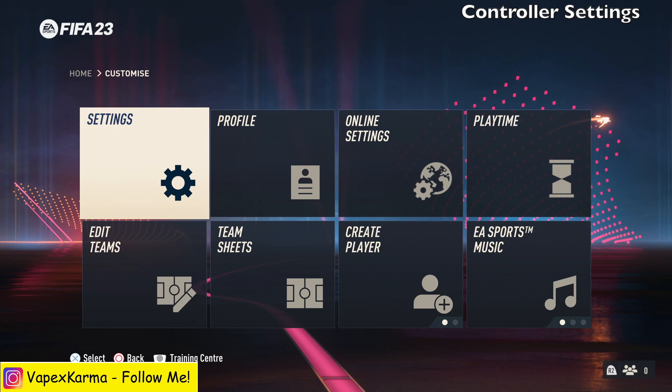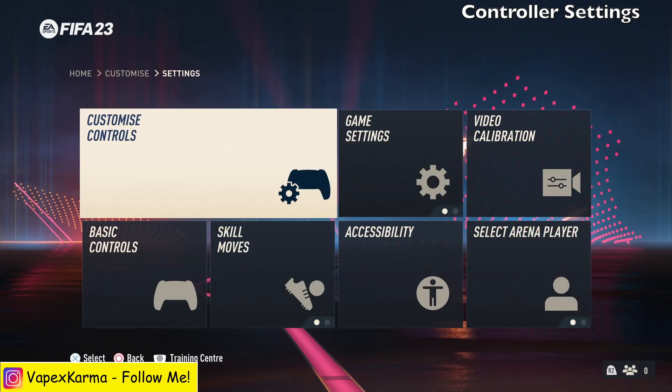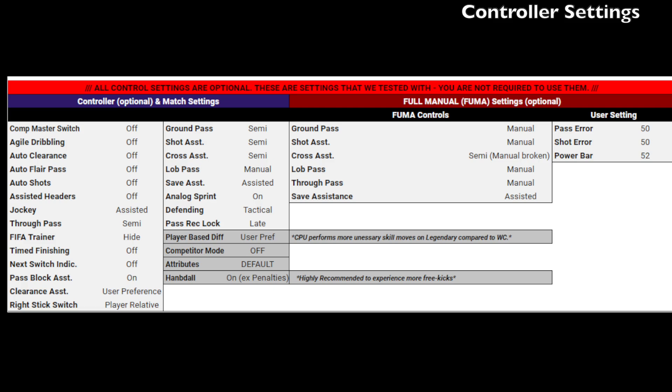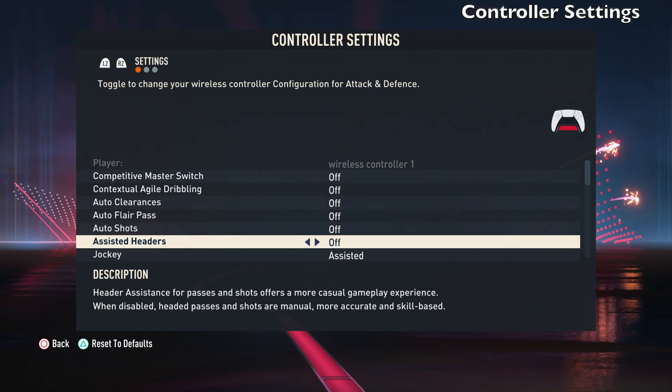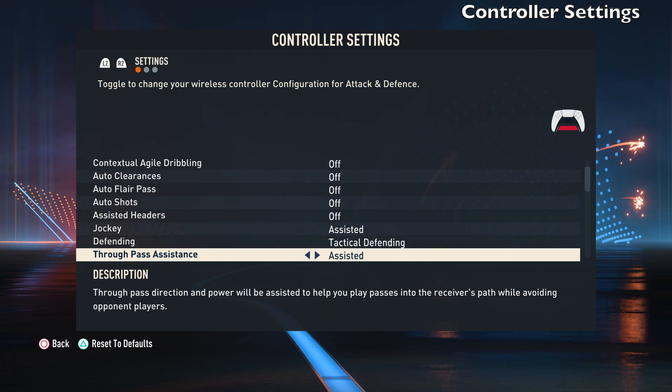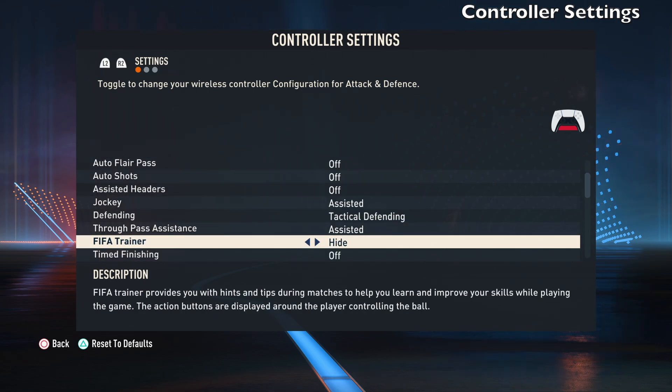Next up we have controller settings. This is also important because it affects your gameplay experience. If you don't know what to do here, you can copy the Operation Sports sliders — on the bottom of that page there are controller recommendations you might want to try. They offer realistic settings, so just copy them and adjust as needed. EA explains options in the description; for example, assisted headers can be turned on or off. Most things are on by default, so you might want to turn a few things off to make it a little less assisted.